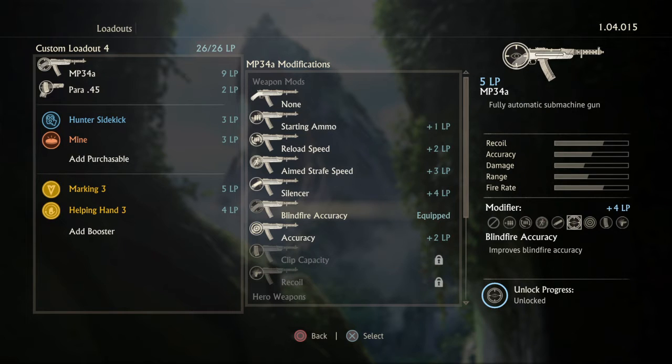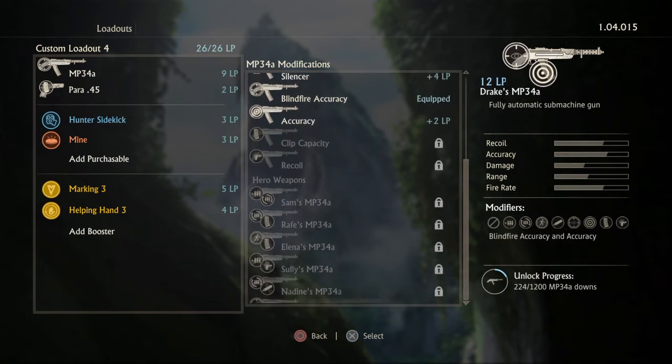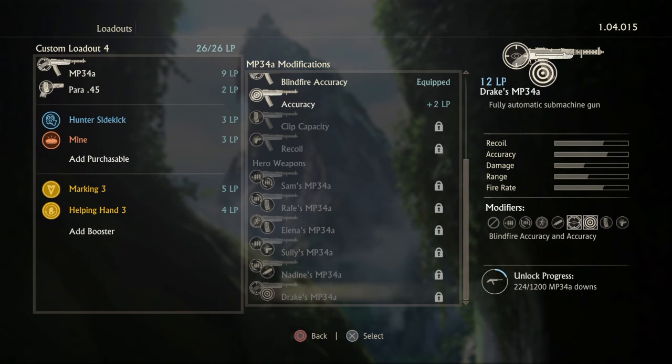MP-34A with blind fire accuracy. I honestly think once you have 1200 downs, you should go for Drake's MP-34A because it has blind fire accuracy. So it's accurate when you're blind firing — without holding L2 — and it's also accurate when you hold down L2. So it's accurate in both ways. It's really good to have, and going for that once you have enough is the way to go.